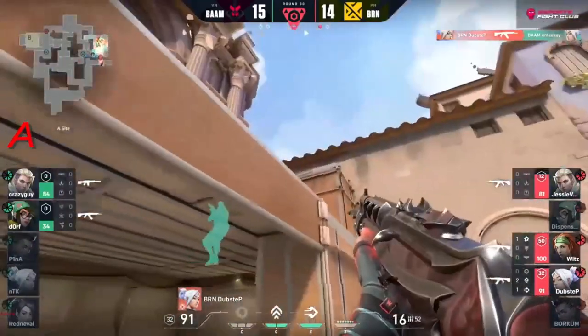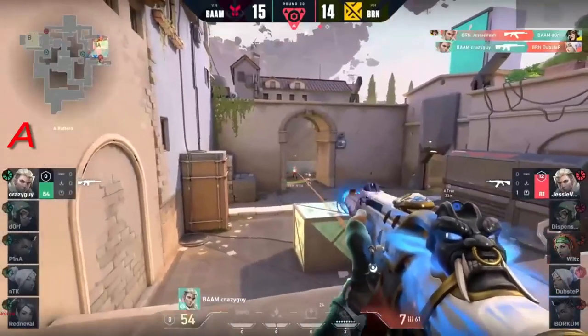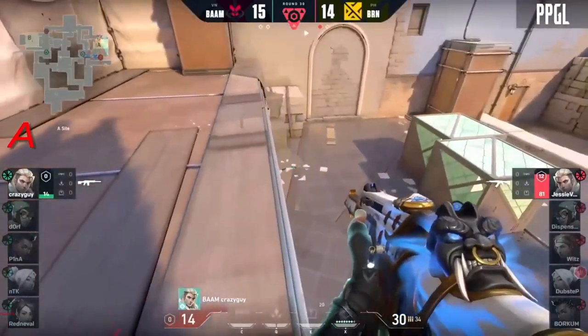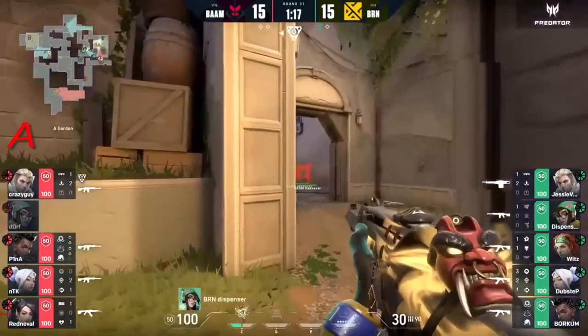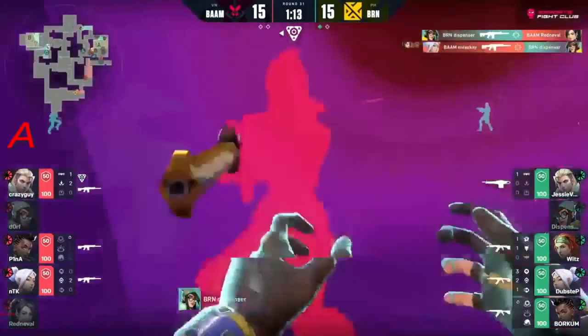Somehow dubstep gets the kill onto ntk - he manages to bring it back! Jesse vash also - crazy guy 1v1 right now, 14 HP. Jesse vash left standing - you would never expect the Sova to be in hell. He gives away his position with a recon but vash had all the information. Thanks a charm.